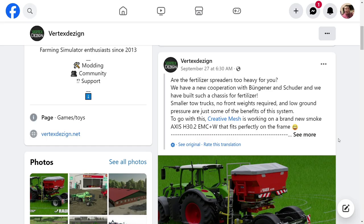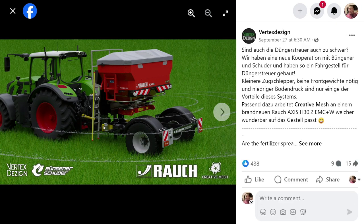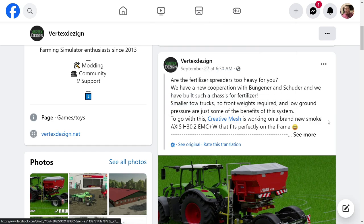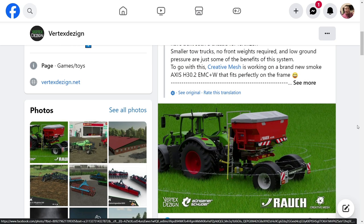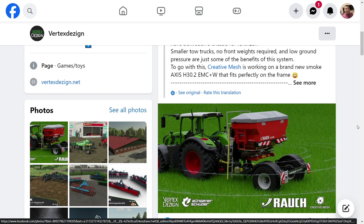You might remember a few days ago in Farm Sim news we talked about Vertex Design making a dolly for this, which was super cool. They did say Creative Mesh was working on a brand new Axis for this — well, the fertilizer spreader's out now. The only other part we're waiting on is the dolly.